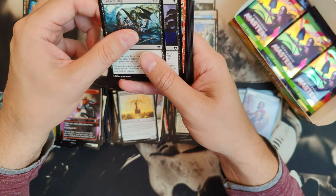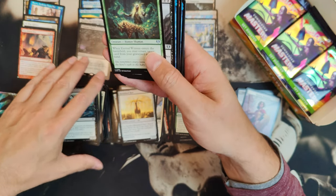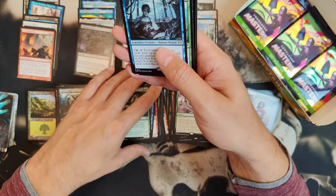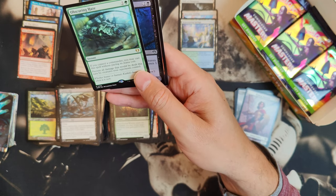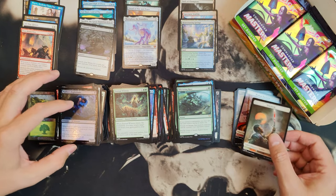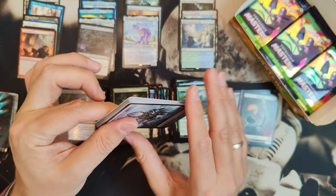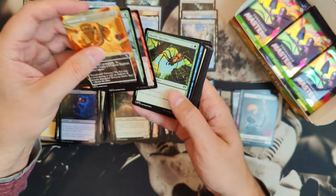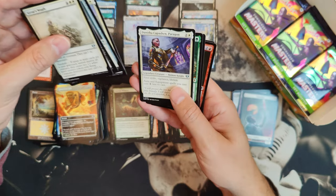Faithless Looting. Cadaver Imp. Eternal Witness, Final Parting. Zada, Hedron Grinder, and Stitcher Geralf, and Obscuring Haze — that's from the same series as Deadly Rollick but it's not as valuable; I think it's the least valuable one. Generous Gift. Counterspell. Kirtar's Wrath. Bastion of Remembrance — that's a good card if you're doing a ping deck.